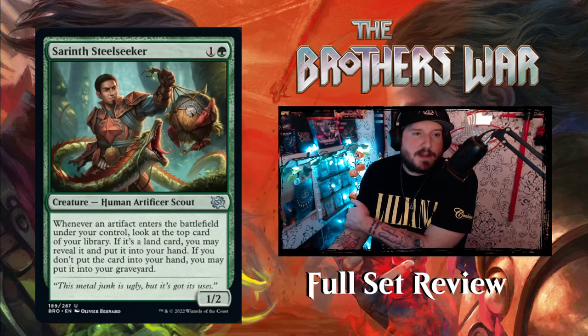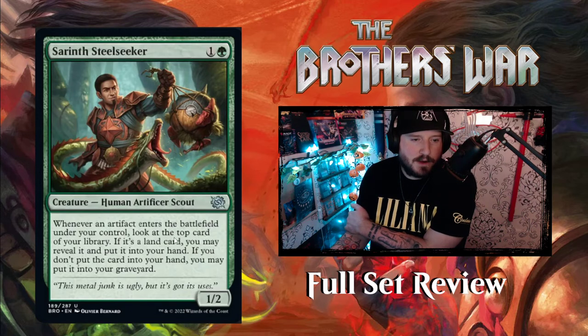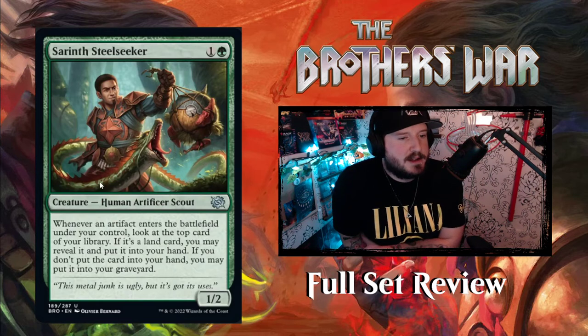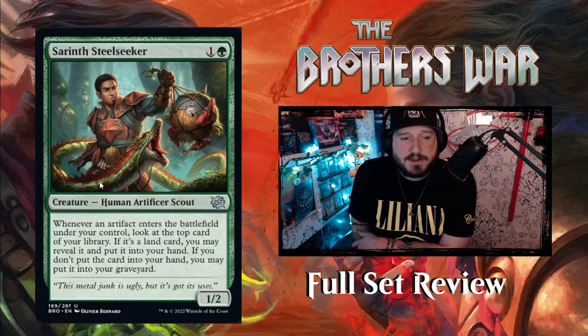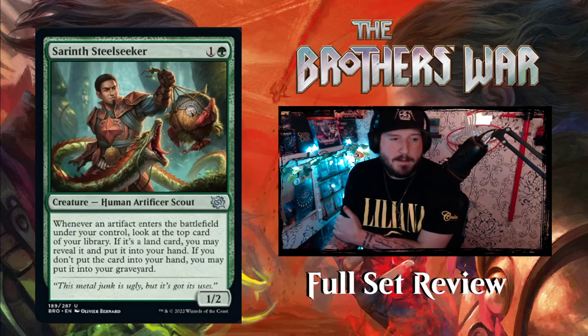Then we've got Sarinth Steelseeker — 1 and a green for a 1-2 Human Artificer Scout creature. Whenever an artifact enters the battlefield under your control, look at the top card of your library. If it's a land card, you may reveal it and put it into your hand. If you don't put it into your hand, you may put it into your graveyard. Not too bad.